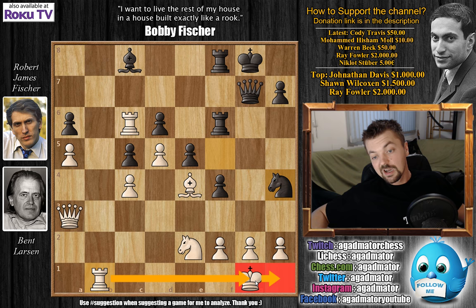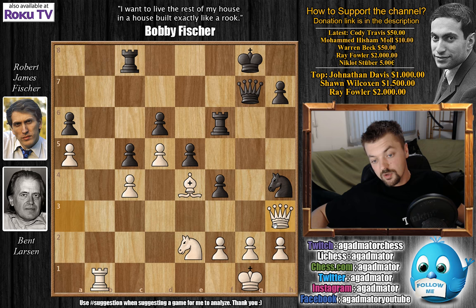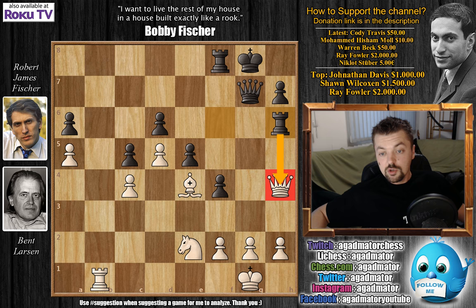Queen to d3 was played in the game. It's very interesting that when Fischer played knight to h4, he also had to calculate what happens if rook captures on c8. It seems like rook captures, then queen to h3 comes with a double attack — the rook is under attack and also the knight. But it doesn't work: after rook to f8 and capturing the knight, rook to h6 will trap Larsen's queen, so white would be lost. So after knight h4, Larsen saw that rook captures on c8 doesn't work, and went queen to d3.